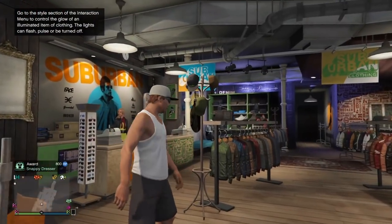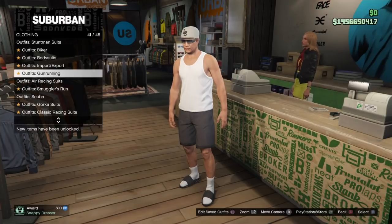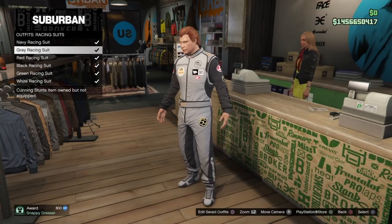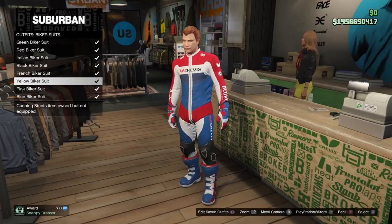The first thing you're going to want to do is start on your male character. Once on your male, go over to any clothing store desk and purchase a few items to create this outfit. You're going to need the stuntman suits — there's a black shoed one, a gray shoed one, a pink shoed one, and a gold shoe one. It doesn't matter which one you purchase; it could be the cheapest one on that list.